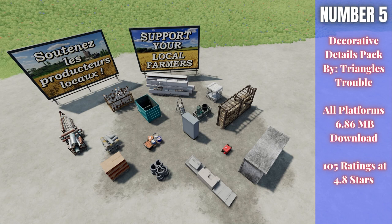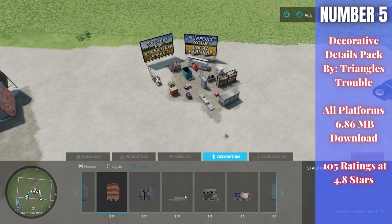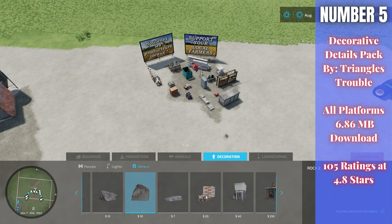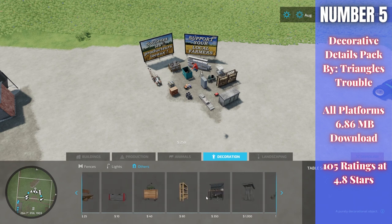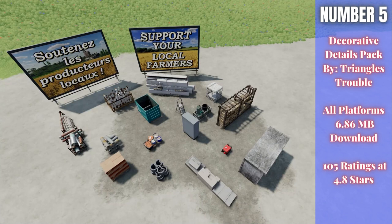For number five, the Decorative Details Pack — I was super excited to see this and to use it on No Man's Land. These are placeable decorations by Triangles Trouble, 6.86 megabytes to download for all platforms, currently rated 4.8 out of 5 stars with 105 people having rated it. There are a total of about 45 different items, mostly found under decoration under Others in build mode — things like boulders, cement pallets, a saw — all stuff from the base game that you can now place wherever you want. A very nifty pack.